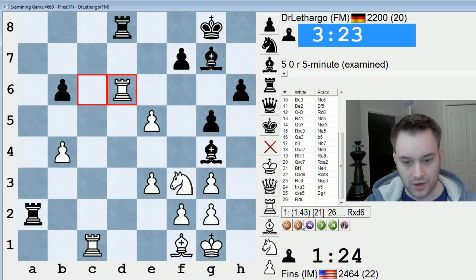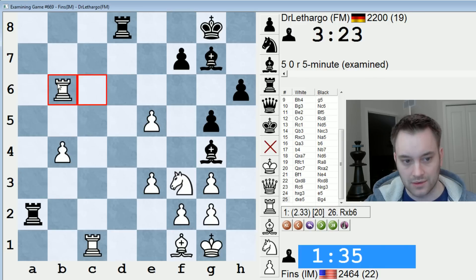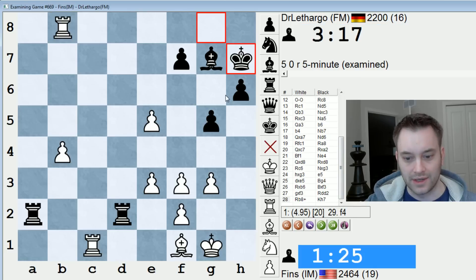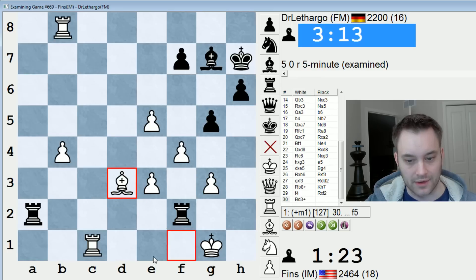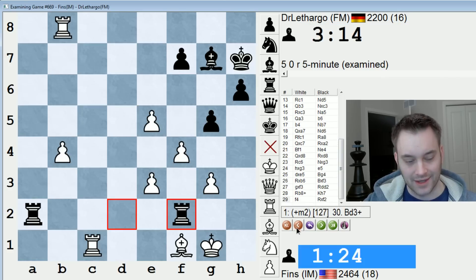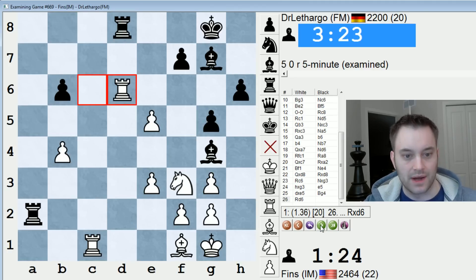And then here I played rook d6, maybe playing for restriction. Maybe I should just grab this and deal with the consequences. This is one of those ideas that now that I look at it in analysis, it doesn't seem nearly as strong as it did at the time. You're on plus 5. Here, f4 — and black cannot take this pawn because of bishop d3, check, and they're getting mated. F5, bishop takes, mate. Or take on pass, mate. So I was seeing ghosts a little bit with rook d2. Rook d6 seems unnecessary.